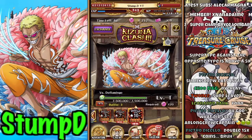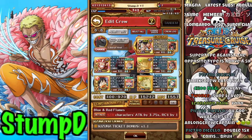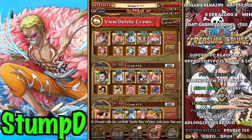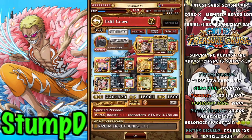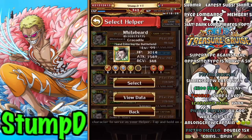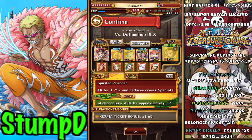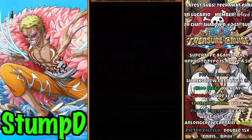The first variation of Doflamingo is the dex variant, so we'll be testing the free-to-play team I built for you guys. I just remembered this isn't actually the right free-to-play team — we need this one. The Marco and Ace team is the other free-to-play team. You want to bring a Verse Ace if using that team for a better captain, but for this particular team we're using a friend croc, and we do have the free-to-play Jinbei on this team. Let's dive in.